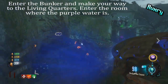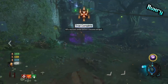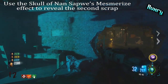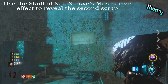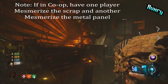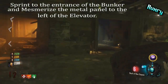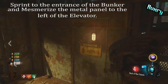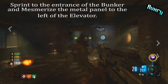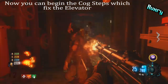To actually start the easter egg, go to the bunker and make your way down to the living quarters — that's also where the purple water is located. Once you get down there, pull out your Skull of Nansapui and hit L2 or left trigger to use the mesmerize effect on the wall where you see a half scrap paper. It will make the other half appear. If solo, go all the way back up to the bunker entrance; in co-op, another player can stand by the elevator at the metal panel to open the maintenance room using the same L2 hold, and the door will disappear.